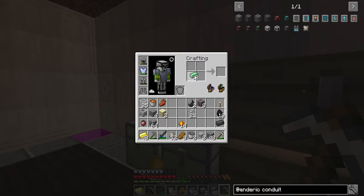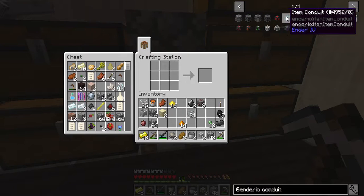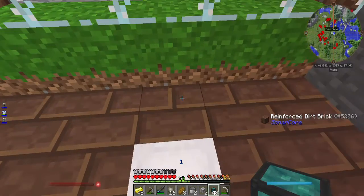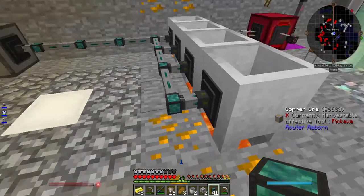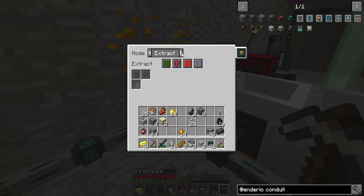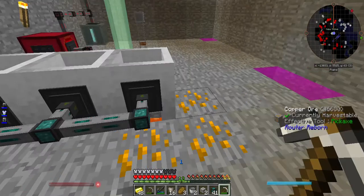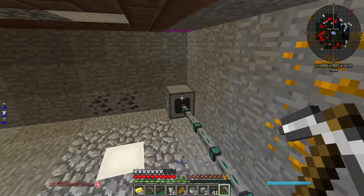We don't need pulsating iron ingots, we need pulsating iron nuggets — we need some nugs to make item conduits. Now we don't have to deal with that nasty manual moving of the cobblestone out of the cobblestone generator — we just do it. These are set to extract, but we don't want that — we want them all set to insert. Because now it'll automatically insert all cobblestone that this generates.